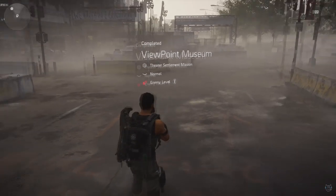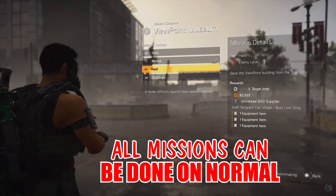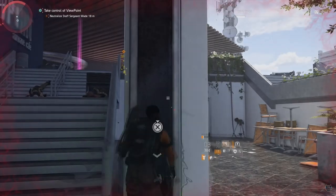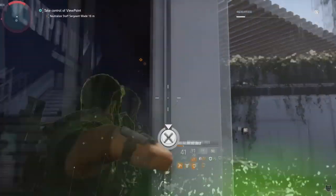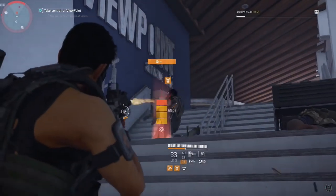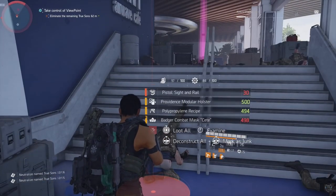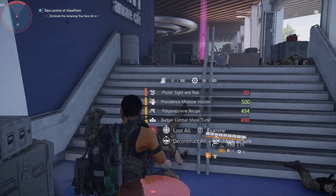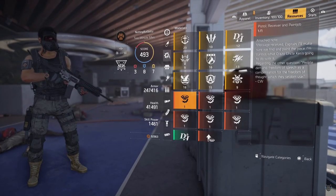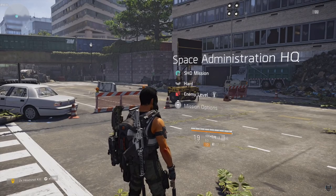The next piece is going to be at the Viewpoint Museum. Same thing — you need to do it on Hard or Challenging, and it has to be a non-invaded mission. Once you get to the end of the mission you'll see the boss, Staff Sergeant Carl Wade, and once you kill him he will drop the Sight and Rail, which is the third pistol piece. Checking our resources tab you'll now see three pieces: the Receiver and Paint Job, the Sight and Rail, and the Trigger.